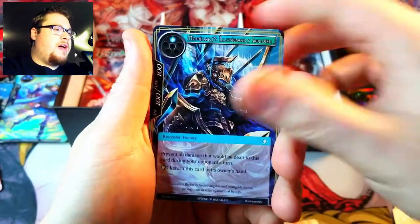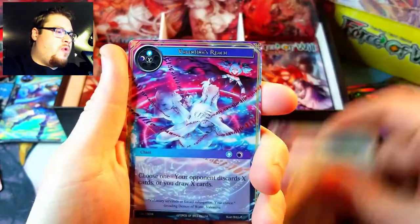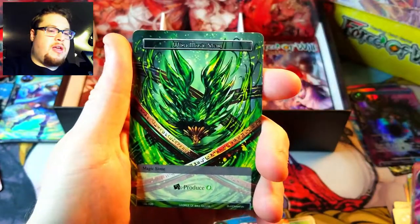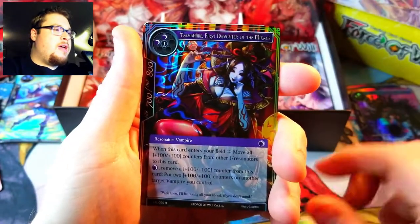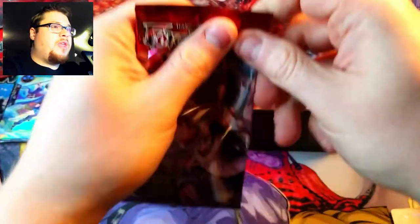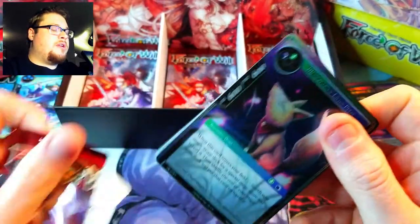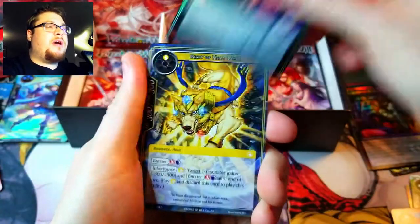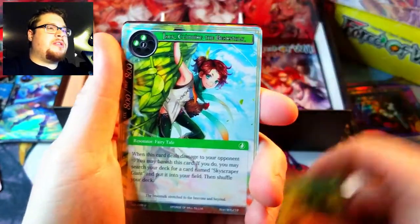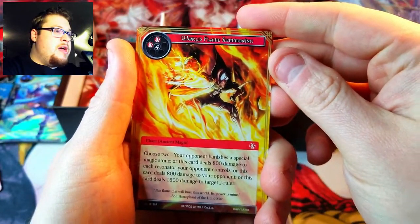We got Priest of Divine Catalyst, Kuwamara fire water. There's our rare Valentina's Reach, which we already got in the nice foil, and we got a nice foil of Yashima, First Daughter of Makage — very nice. Next pack — we'll just leave the Force of Will points at the bottom; I don't even know if those are still a thing. There's our rare: World Flame Summoning.